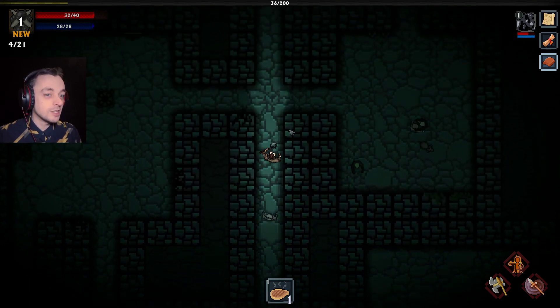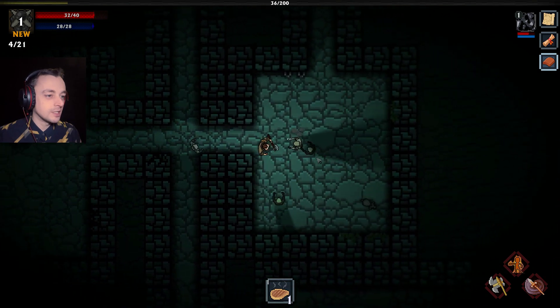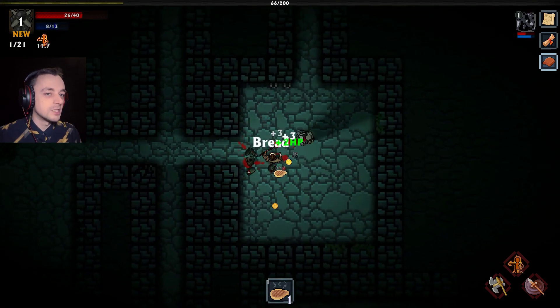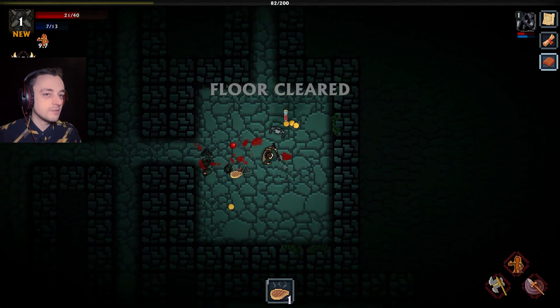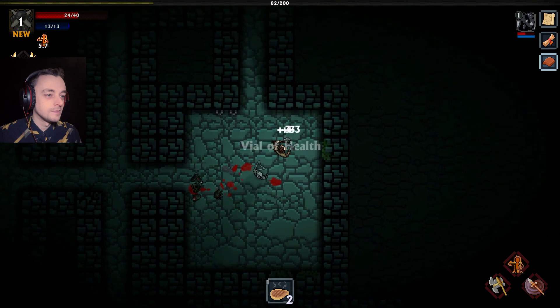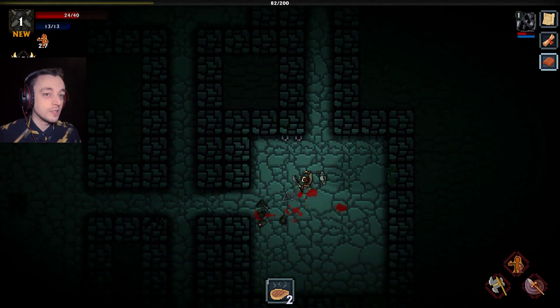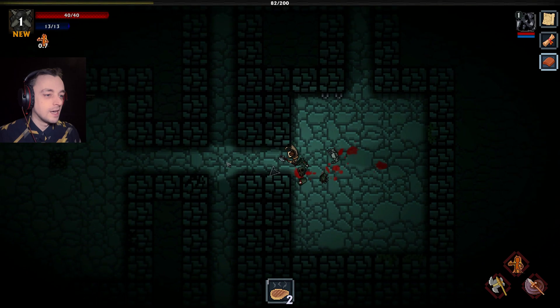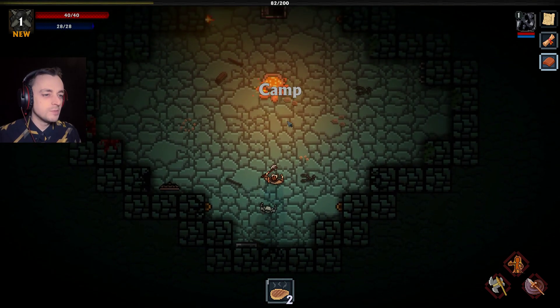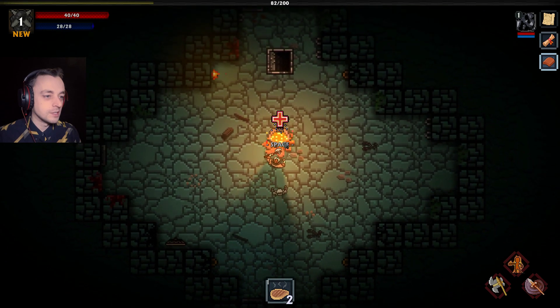I've still only tried the first skill so far. Let's try the second - oh, that's berserk. That gives me several seconds of increased defenses, I believe. That's good. Let's get all of our life back. Hooray! And we can leave this place. The berserk seems like something that I should have on all the time, actually.